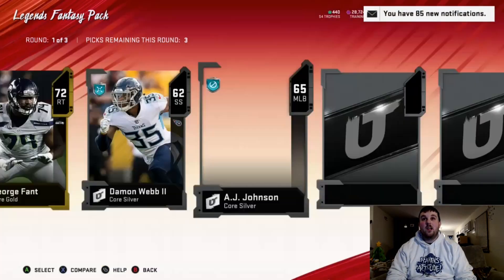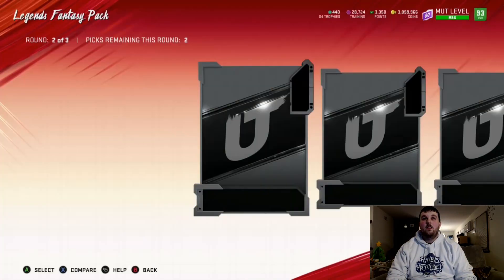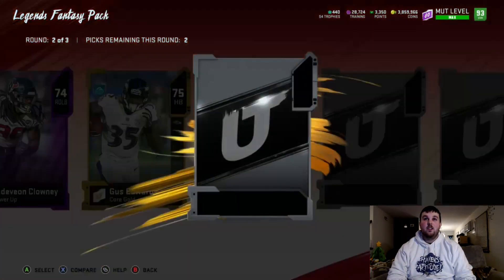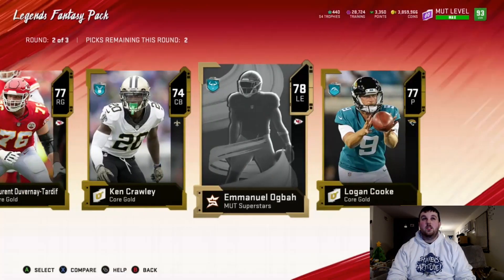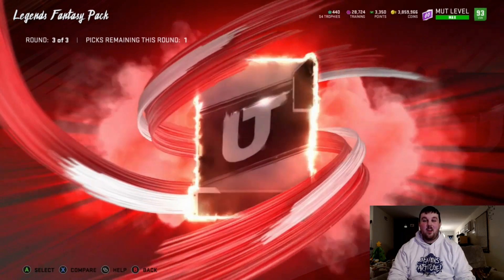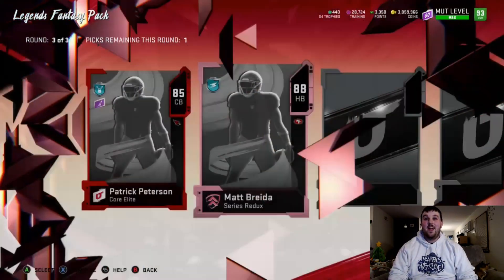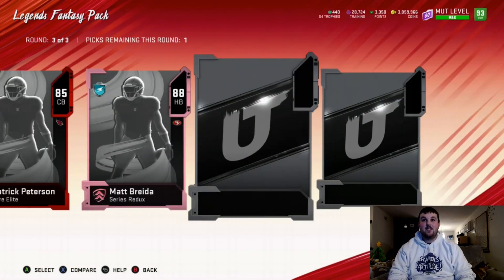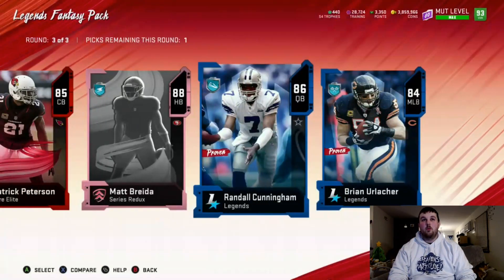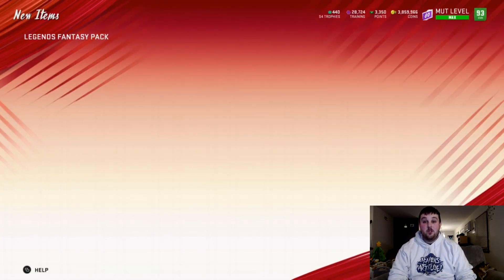In the next pack, first round we at least end up with three golds. In the middle round we get a power-up for Jadeveon Clowney — can we get an elite? We don't. Power-ups aren't really going for anything anymore. We get 85 Pat Surtain in the final round — another series redux card, 88 Matt Breida. These blitz series redux cards are very depressing when you pull them. We get 86 Randall Cunningham and 84 Brian Harlacher. Still taking the series redux since everything else was trash.